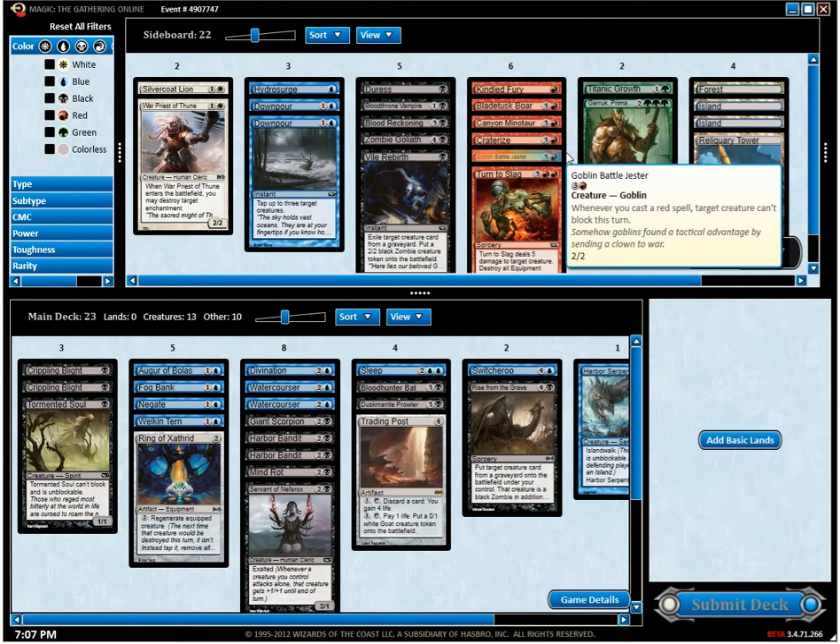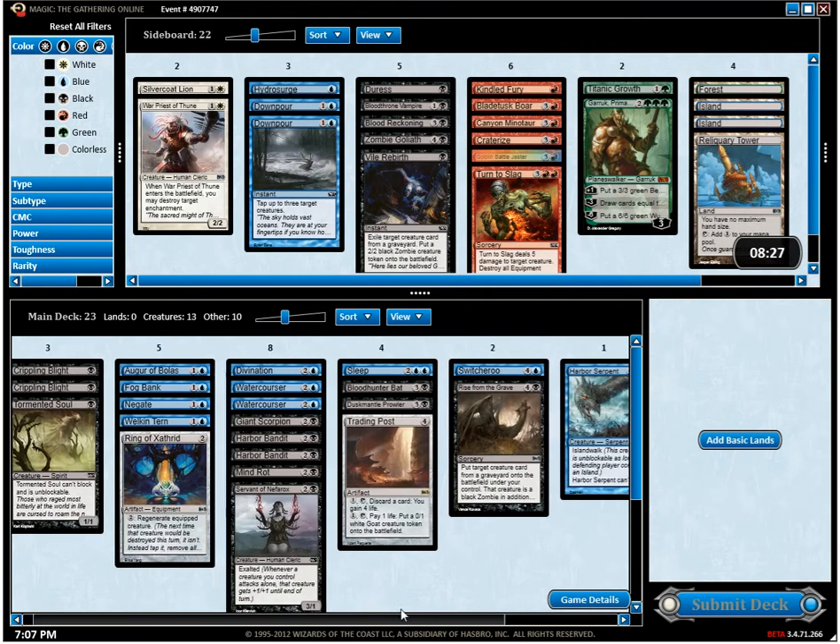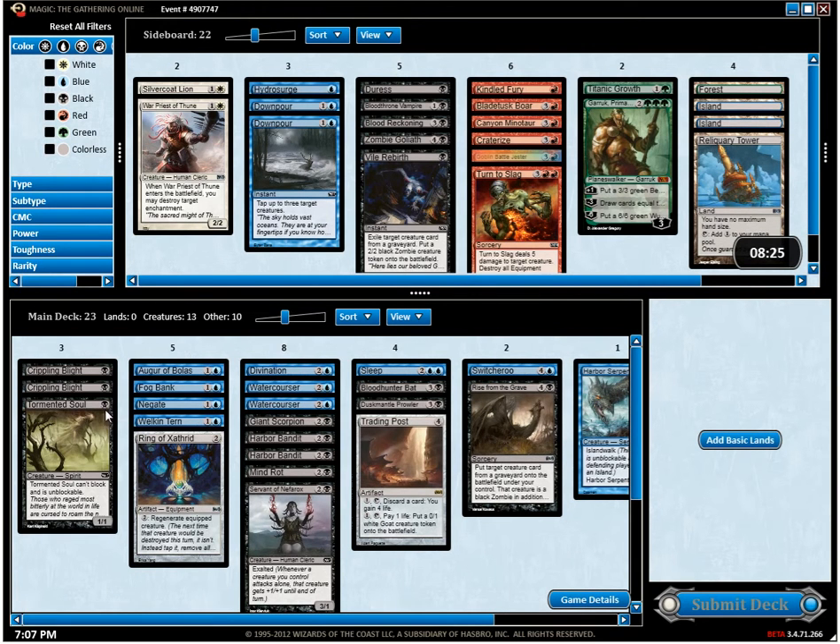Happy I picked up a Garruk, Primal Hunter. I have a Welkintern, Harbor Bandits which I can make unblockable, and Coursers are hard to block profitably. It's a blue-black, control-y type deck. No murders came my way sadly. A rise from the grave to trade some of my littler guys for their big bombs later on, or Sleep just to push the team through.